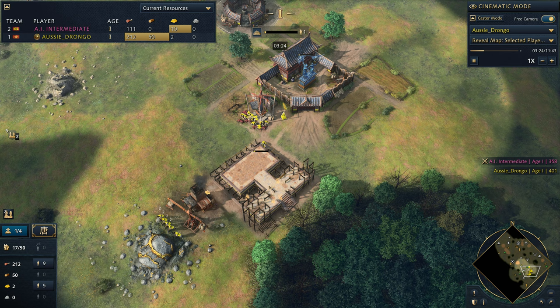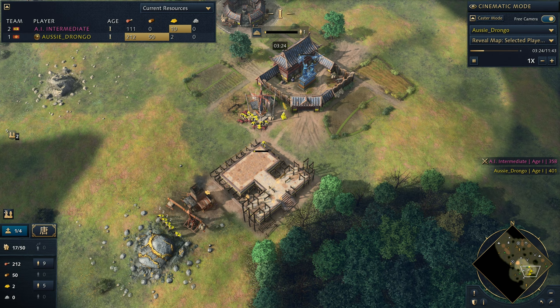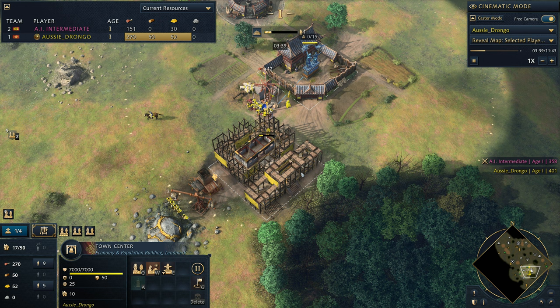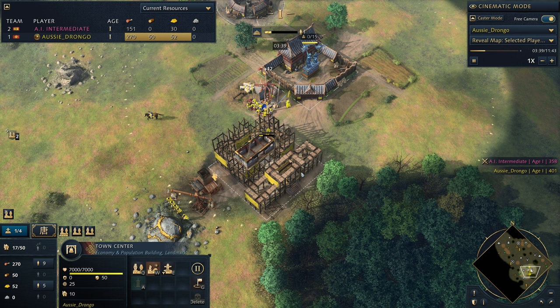We're going to put our lumber camp right here. The reason is to minimize walking distance for the imperial official when he comes to drop it off. If you put this building far away, he's going to have to walk all the way out and back. You want it in, out, in, out - nice and easy like that. It's going to maximize your efficiency and increase the gold you're getting from your imperial officials.